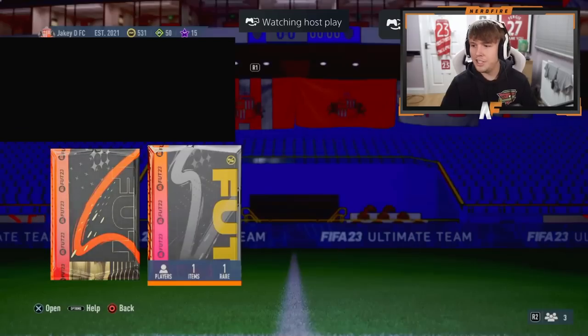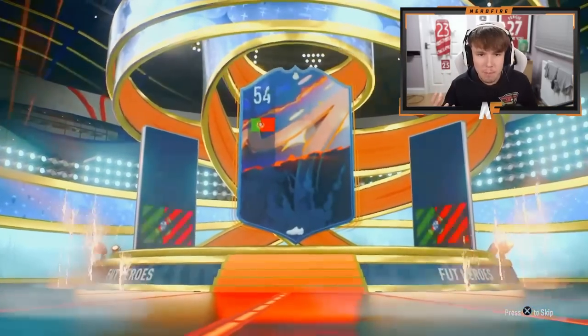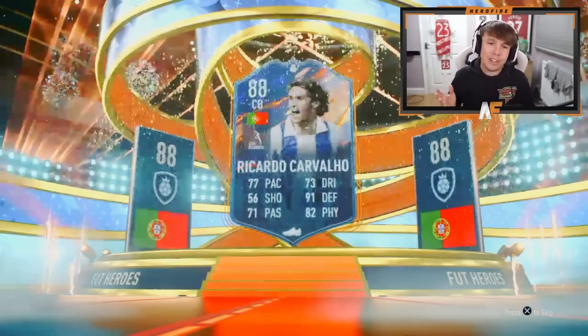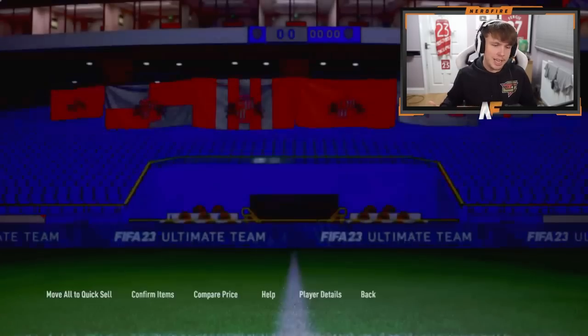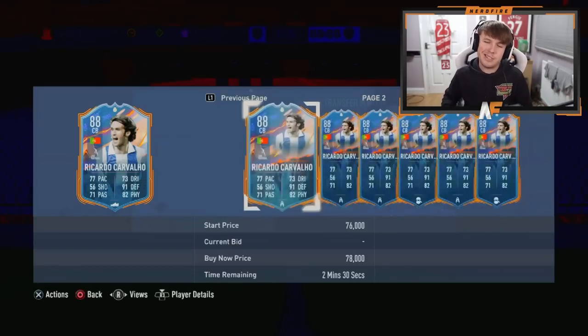Shout out to Jake Davies - he's got his Base Foot Hero pack, we're about to open it up. Fingers crossed it could be a good pull. The only two we've opened so far on my account have both been 200k plus. Nation: Portugal, centre-back... Carvajal. His stats look very good but I don't know his transfer market value. He goes for about 70 to 80k, so definitely not as good as the other two sadly.